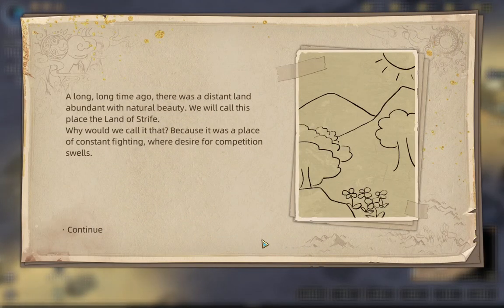'Long, long, long time ago there was a distant land, abundant with natural beauty. We will call this place the land of strife.' Why would we call it that? 'Because it was a place of constant fighting, where desire for competition swells.' Which brings us to the first dynasty — the goddess dynasty. The arrival of this dynasty meant an end to the chaos of the previous ages. The goddess dynasty ended the struggle between the people of fire and the people of water, when the people of fire were driven from the land of strife.